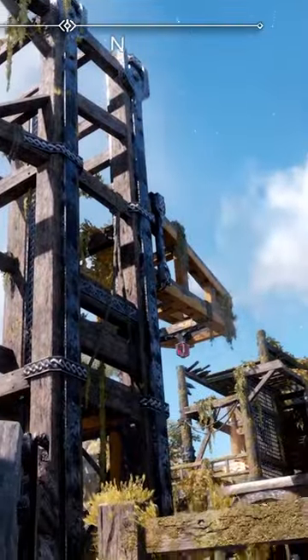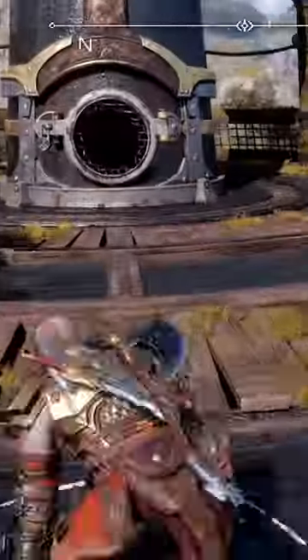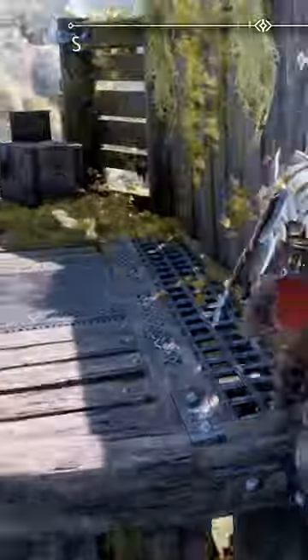Bring the platform down, and then go to the left of the wall. Go across, and then straight ahead up this wall. Then turn to the right — you'll see these barrels.